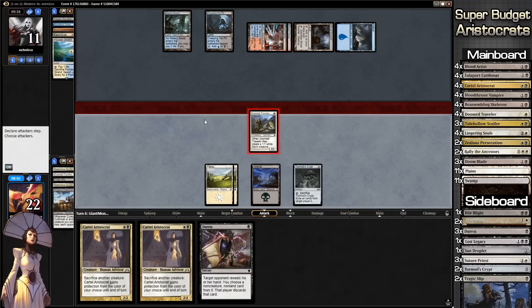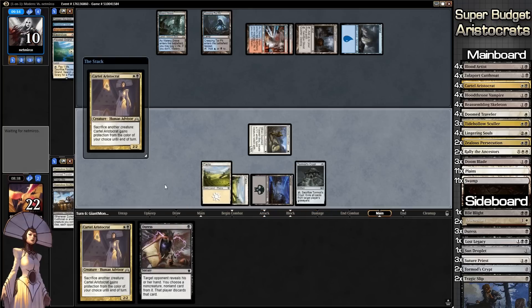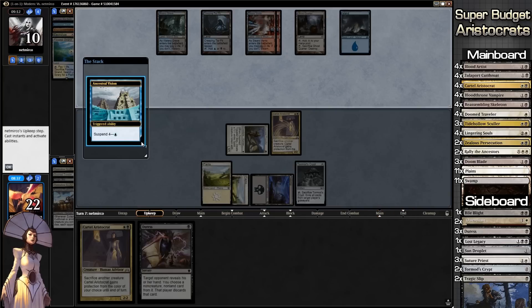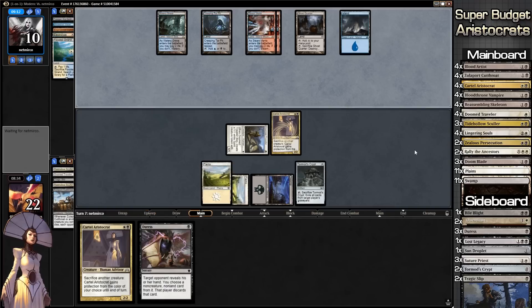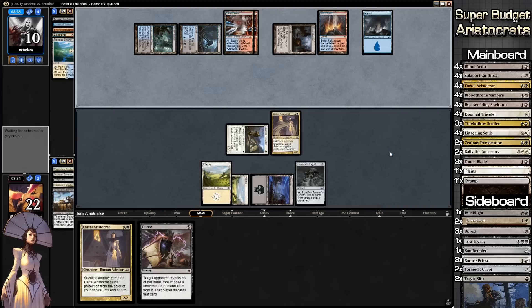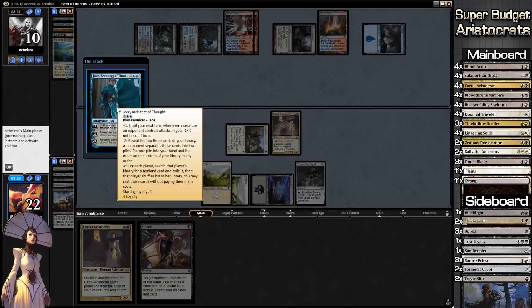Go to combat, swing in. Our opponent isn't blocking with anything. We'll play the Aristocrat — he may Mana Leak it or something else — no, he doesn't. Going to our opponent's turn, Ancient Stirrings — or Ancestral Vision — is being cast. He plays another land, getting a lot of land drops.